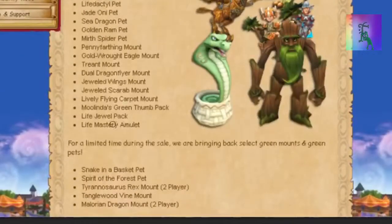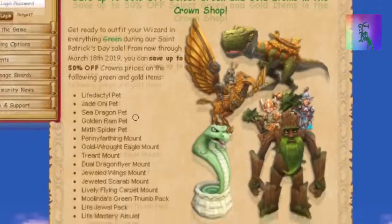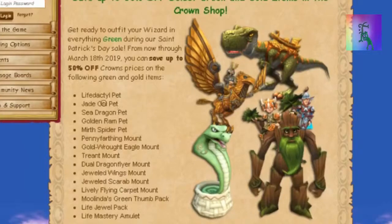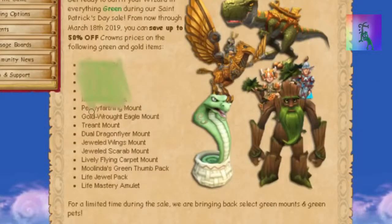We're gonna go through the process of elimination and see which is the good stuff that you should buy during the sale, and which is the bad stuff. So far we got pets over here, and we're gonna blur them out — pets don't matter anymore. If you want a specific pet on this list, just go hatch with somebody. Save yourself some extra crowns.